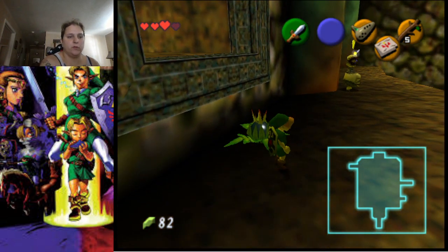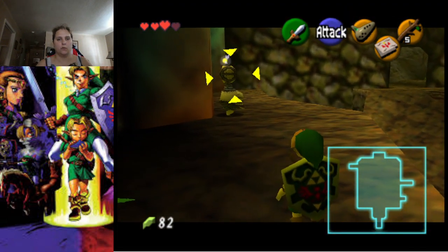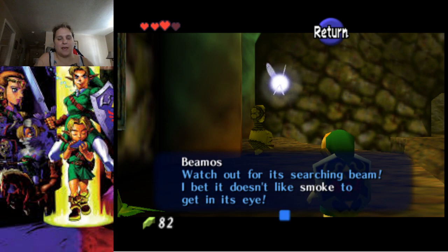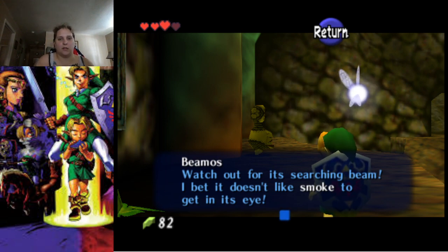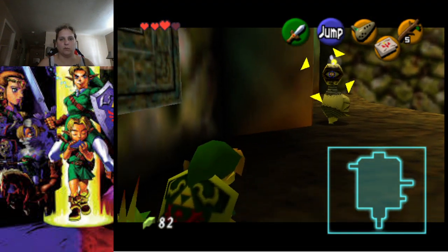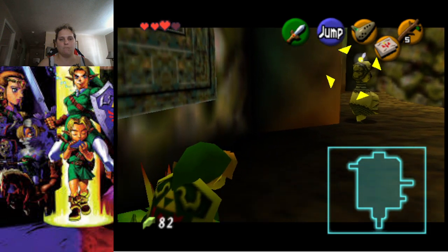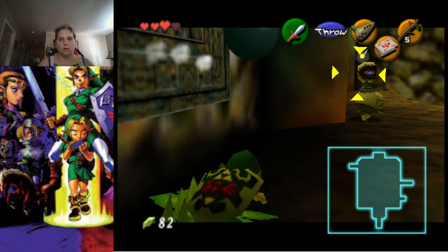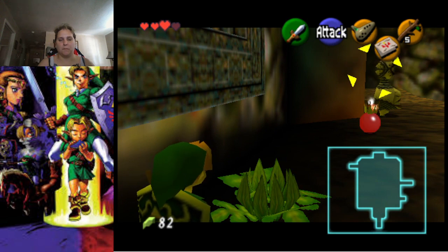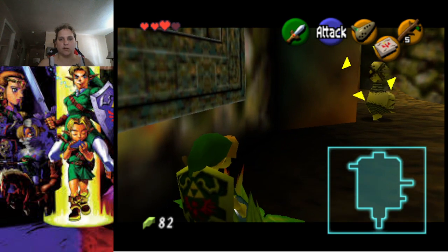You see this enemy here — yes, the one with the spinning head — that is called a Beamos. If they catch you or see you, they will shoot a laser at you. What we want to do is grab one of these bombs and throw said bomb, hopefully blow it up. That did not work, let's try that again.